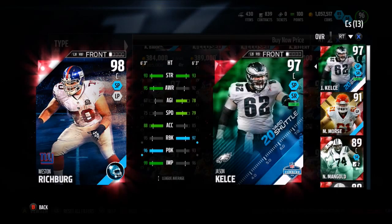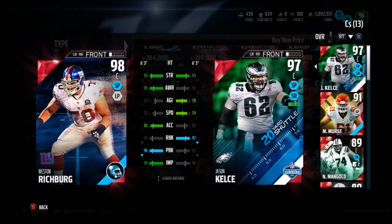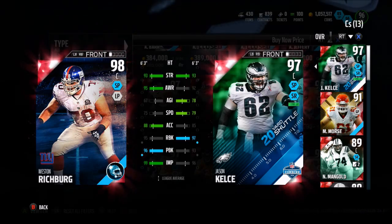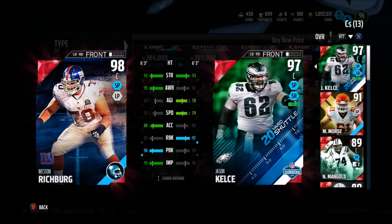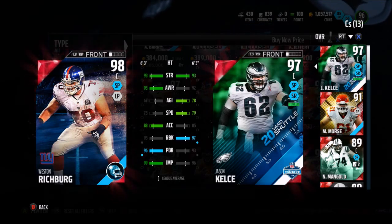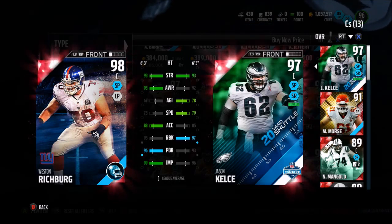Weston Richburg compared to Jason Kelce: better awareness, slower, better acceleration, less pass block or less run block, better pass block, and better impact block. These cards really do not excite me at all - kind of trash to be honest. Weston Richburg - I've never heard of this guy before.